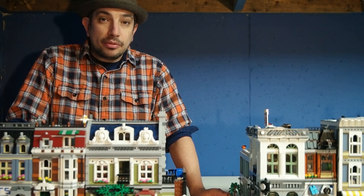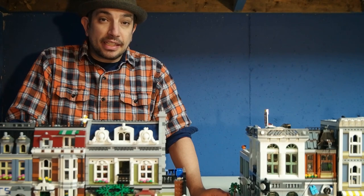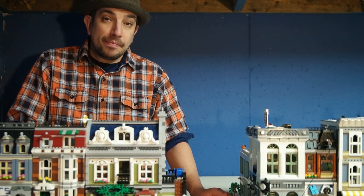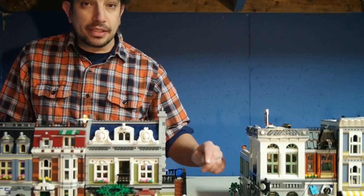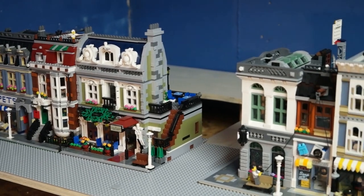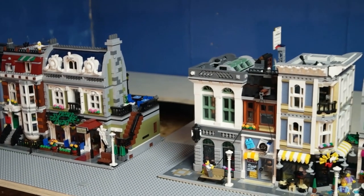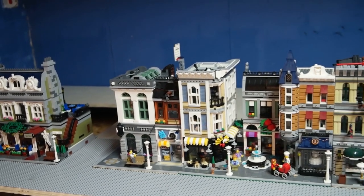This is Brick Island 2.0. You may have seen the previous episodes — if not, check them out. Here I have some modular buildings and I'm trying to decide on the layout. Maybe I'll take some advice from you. I have the Parisian restaurant, the brick bank going down a side street, as well as the assembly square. And then over on the corner is the posh shop.